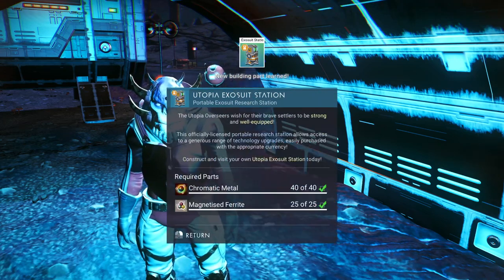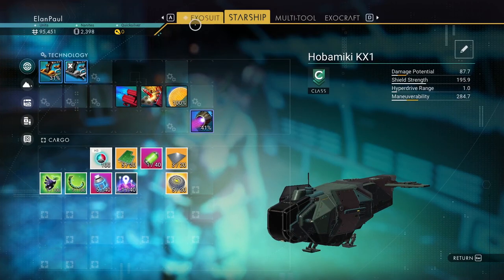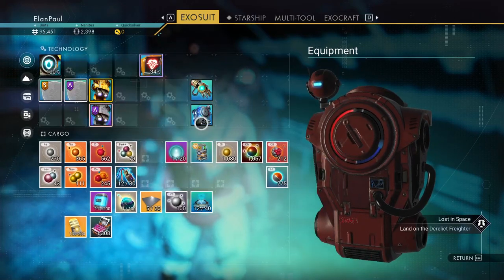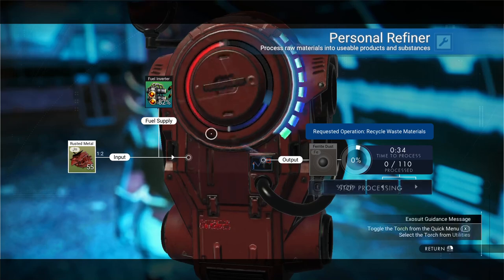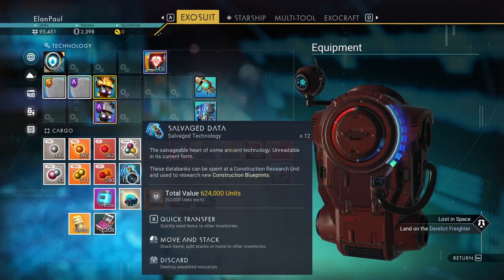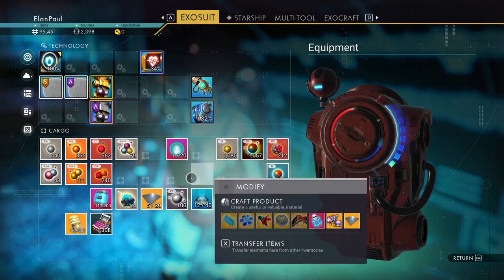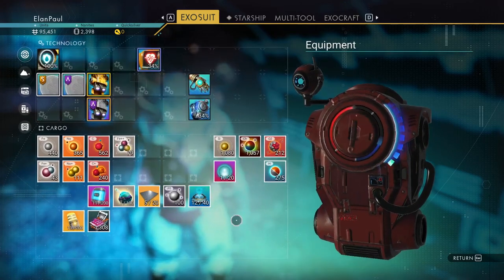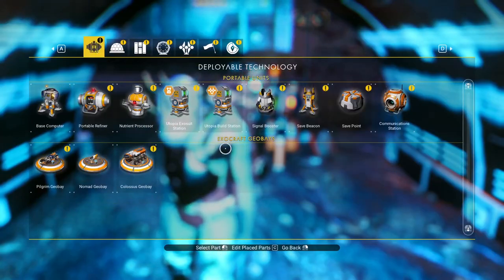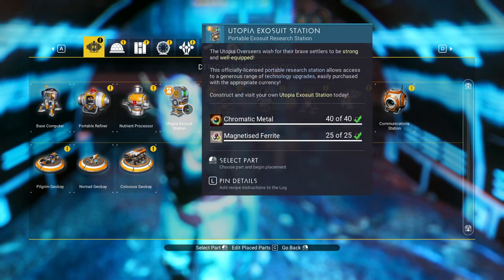You can put the glass in your ship when you have a moment. We filled up our inventory so let's just put some stuff in our ship. We're building up a lot of ferrite dust right now. Let's build one more thing — we need the exosuit station. You'll notice it takes chromatic metal and magnetized ferrite — that's why you need your magnetized ferrite.